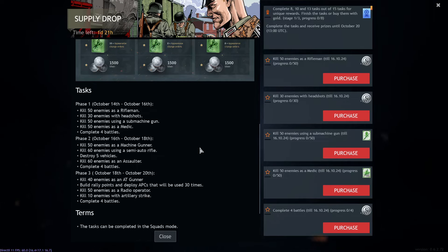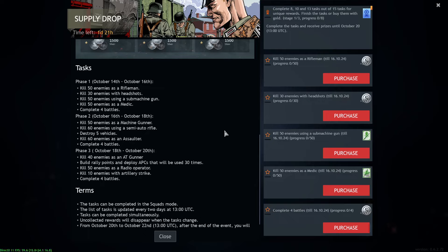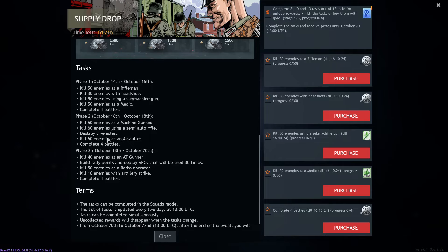In the next stage, get 50 kills as a machine gunner — very manageable. Note: tank machine guns don't count, it must be as a machine gunner class. Then 60 kills with a semi-auto rifle — you might want to play BR2 or BR2 Americans because they get the M2 Carbine, which is the best semi-auto rifle at low BR by far. Also, destroy five vehicles — easy.